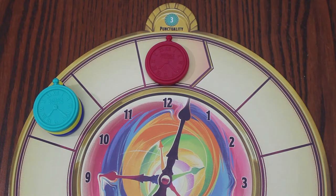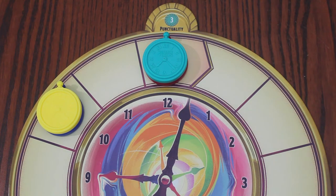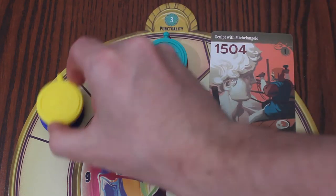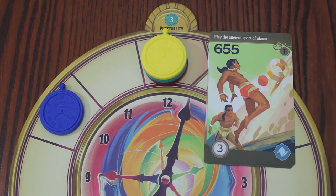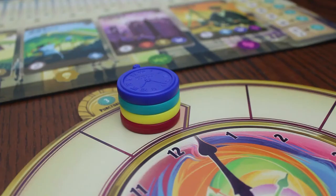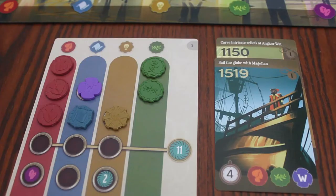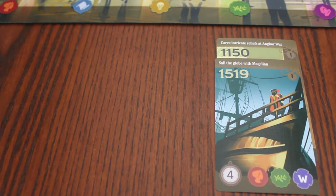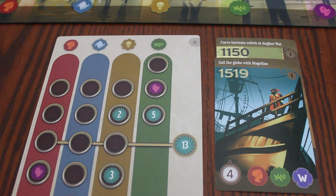Players continue choosing cards and moving their pocket watch around the clock, ending the day at 12 o'clock. If you select a card that would move your piece past 12 o'clock, you simply stop at 12 o'clock. If you select a card that moves you exactly onto 12 o'clock, you will score three punctuality points. You may also spend a time crystal to move one less space to gain those punctuality points. Once all players have moved their pocket watch to the 12 o'clock space, a new day will begin. Discard all the history cards for the current day and deal out cards for the next day. Players then discard their itinerary card and all the experience tokens on it, and then select a new itinerary card. It's important to know that the history cards are revealed for the new day before selecting an itinerary card, so you will have some information to make a decision with.